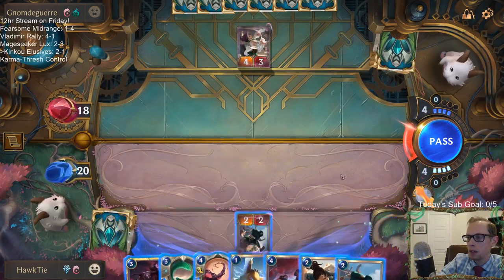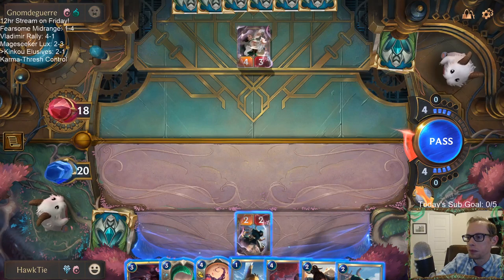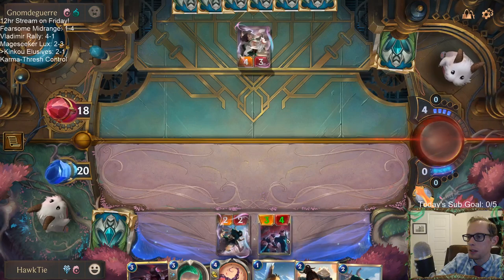I want to be able to protect Zed, which I can't currently do. This thing is now just a 3-4.